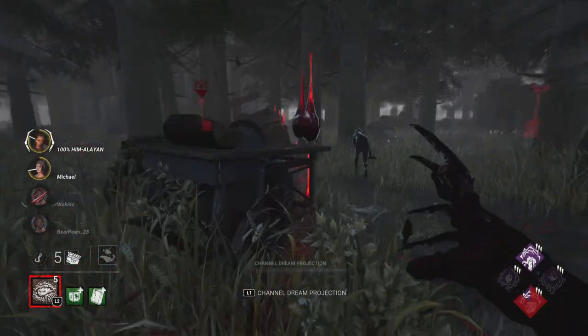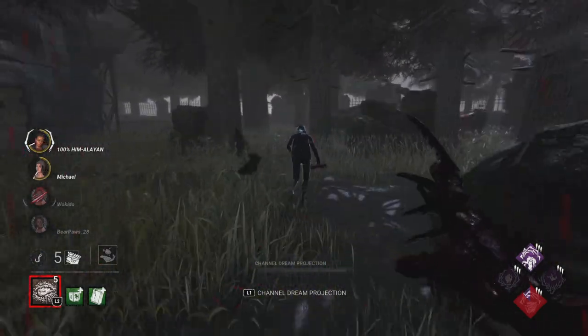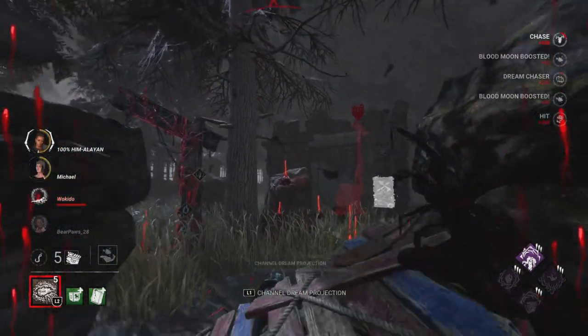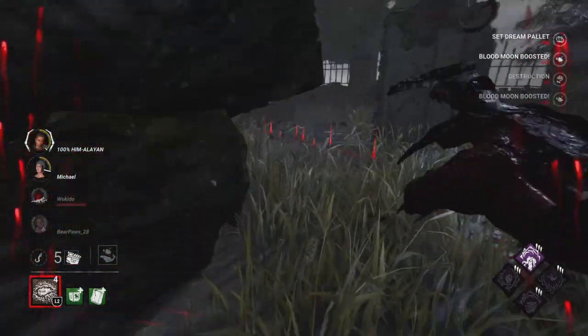They're going to stay within the area, and I don't have Enduring or Brutal Strength so I have to immediately just go for the down. Of course with the holding W they can still reach a new pallet which is insane — that's why we go ahead and just immediately down them there.